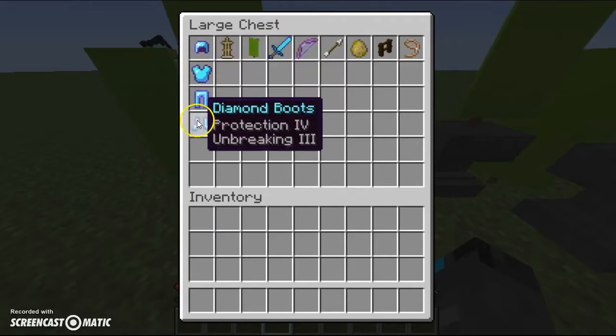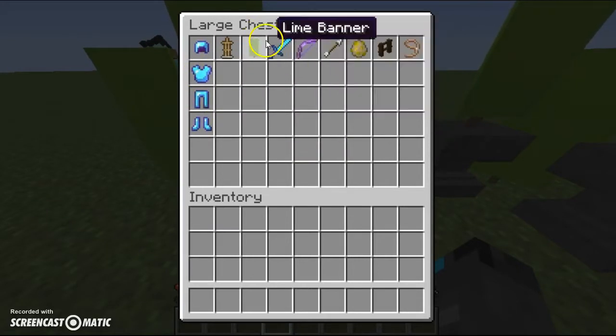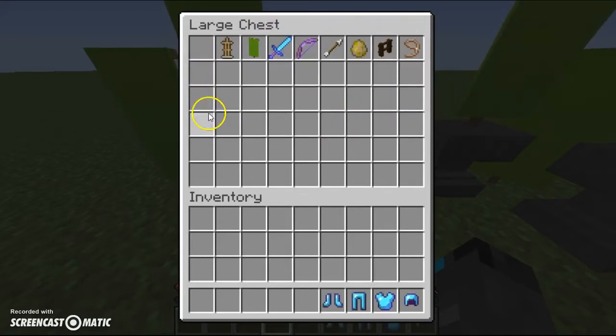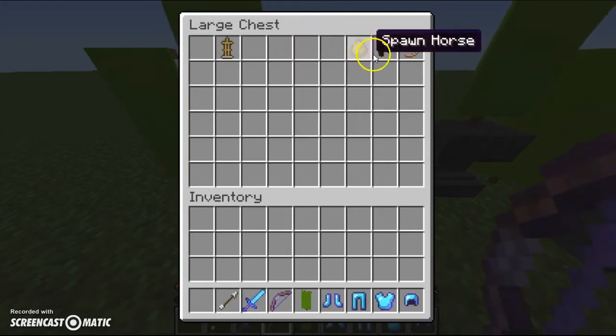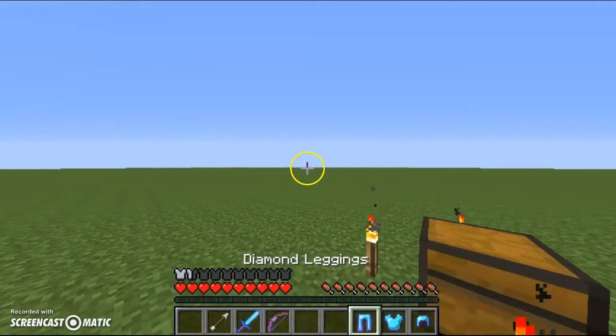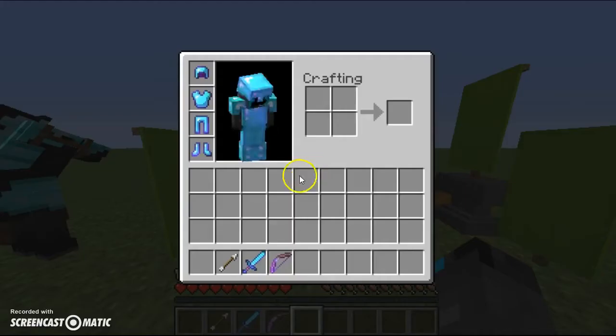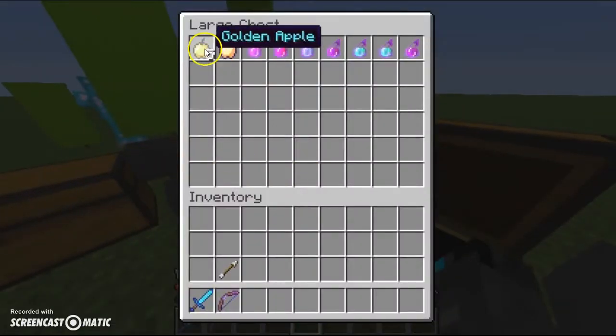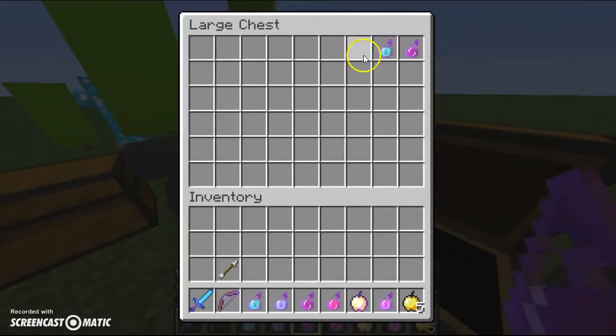I put all my armor — just Prot Four on Breaking Three, Sharp Five. I know I put Power on that by accident; I was trying to enchant the bow. So we're going to be fighting the Wither. Let's equip our diamond armor, put our arrow back there, and put our potions right there.